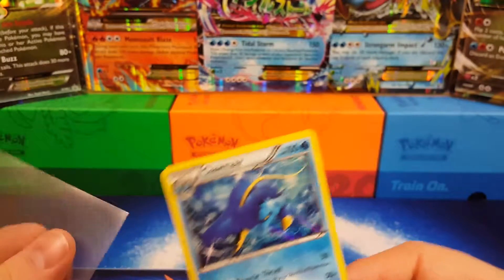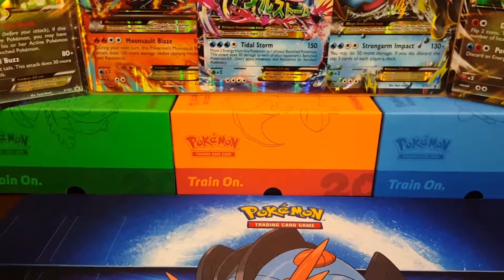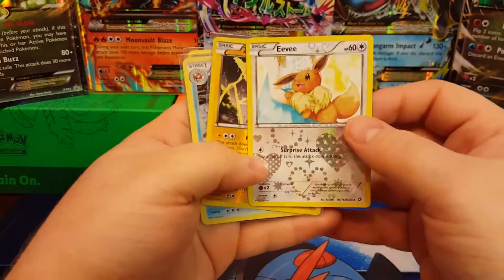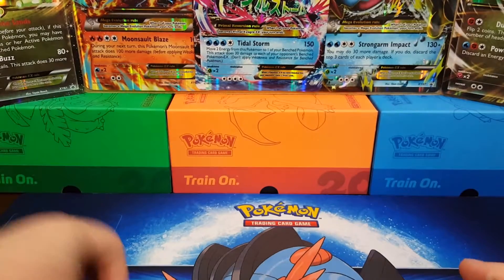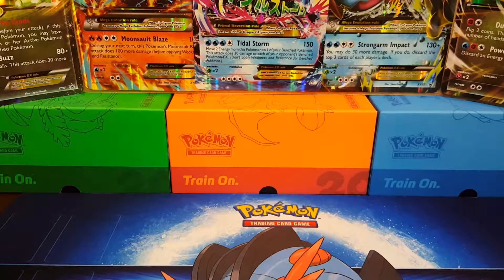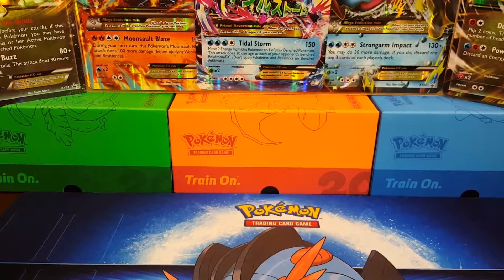Let's do our Gyarados tin recap. We got our Radiant Collection Eevee, our reverse holo Zapdos, our holo Gyarados, and our holo Clawitzer. That's it, guys! Thanks for watching, hope you enjoyed the video. Make sure to keep watching for new content every day. Have fun, have a good weekend — bye!